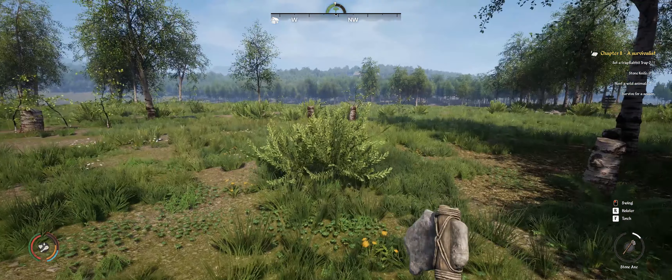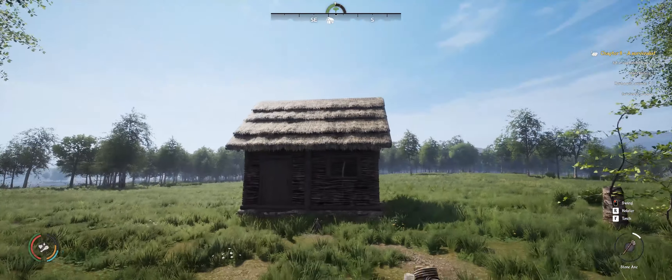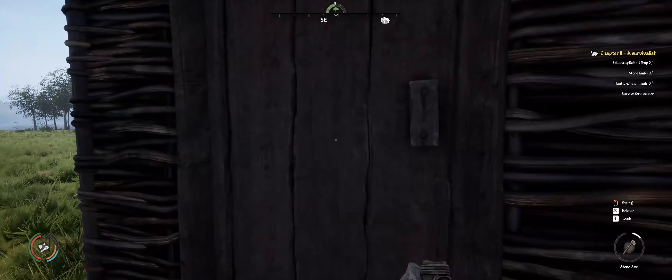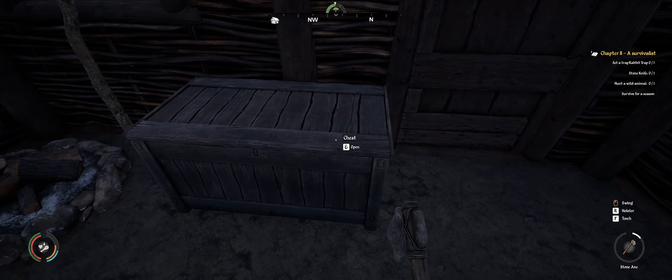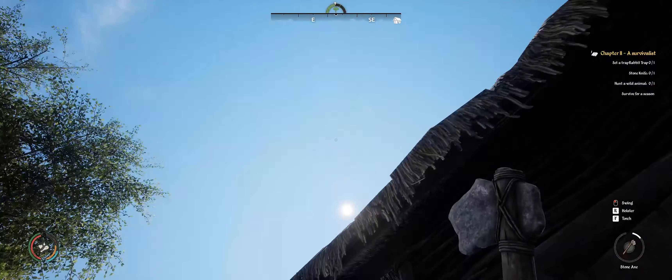Hello and welcome back to another episode of Medieval Dynasties. Last episode we built a house! We have a house and we can walk inside and we got a double bed and a normal bed, a storage chest and a campfire. Today what we want to do is Chapter 2, Survivalist.